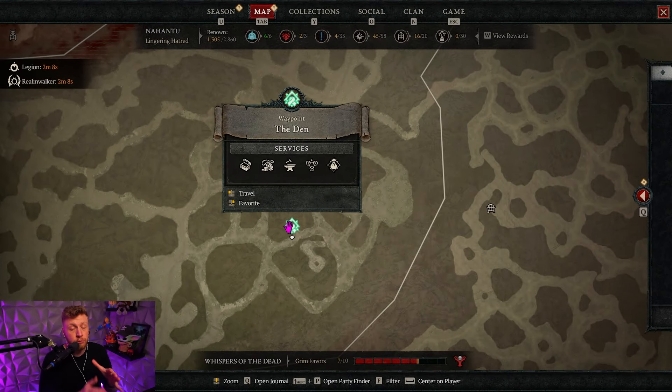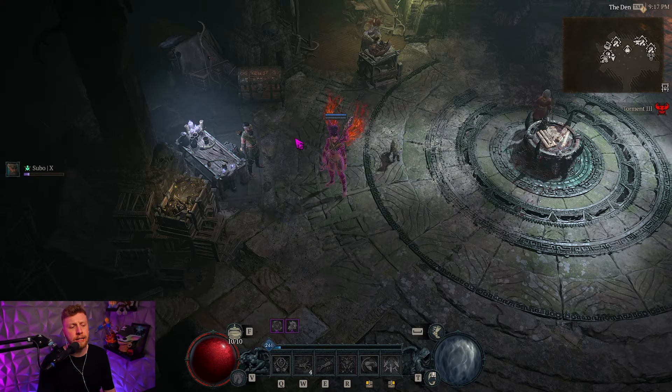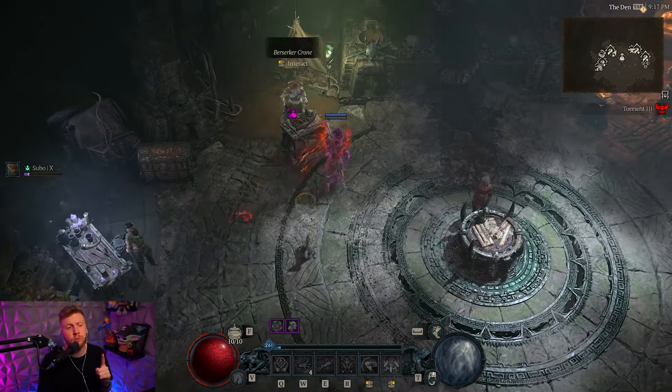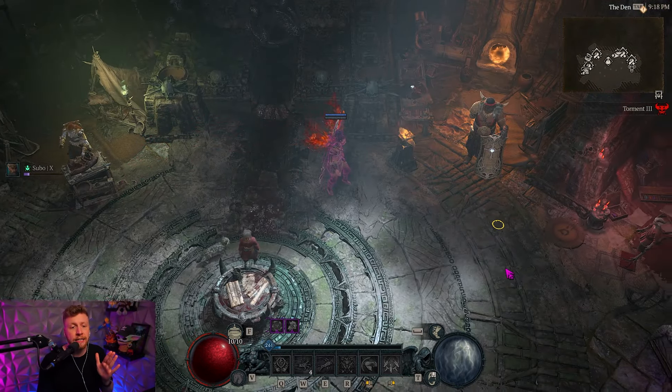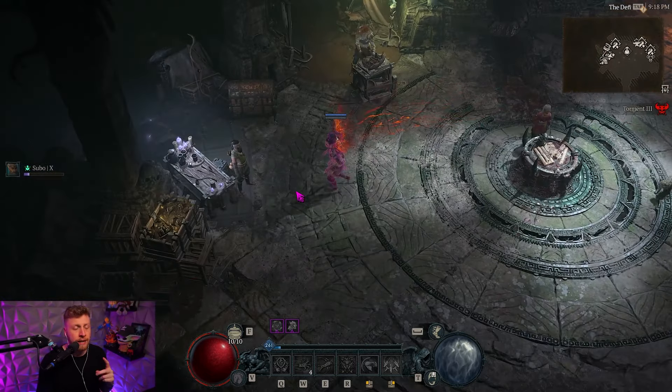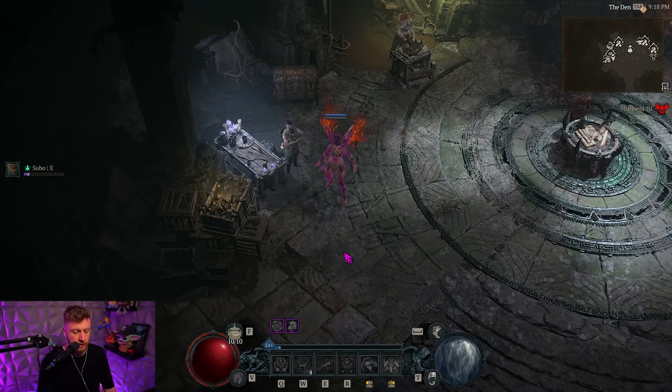For the mercenaries, you will be able to go to the den and here in the den you will be able to choose between four mercenaries: Subo, Variana, Rahir, and also Altkin the Cursed Child. You can choose from all four and they have very distinct, different abilities.